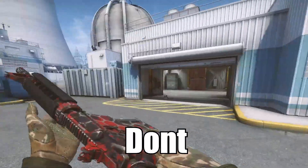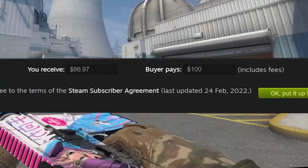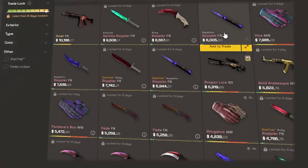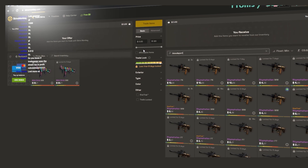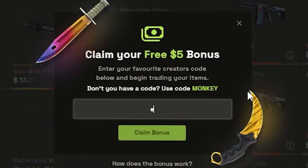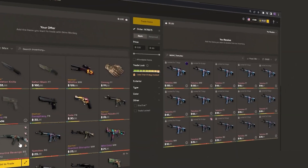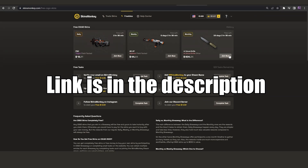Do you want to trade old skins you don't use for newer, better skins? The Steam Market takes a hefty tax, so a better way is using the sponsor of this video, Skins Monkey. Skins Monkey has a huge inventory, so any skin you want is available — I even get my low float skins for my trade-ups there. Put in the skins you don't want, choose the skins you want, and click trade. Use my code ALSU to get a free $5 or a 35% bonus if you top up. Skins Monkey also has lots of giveaways — link is in the description.